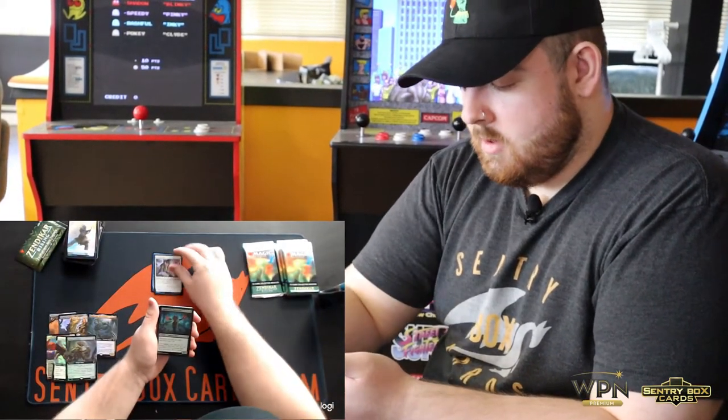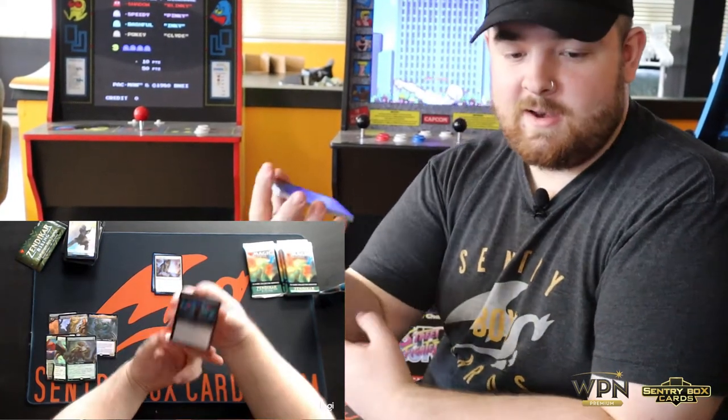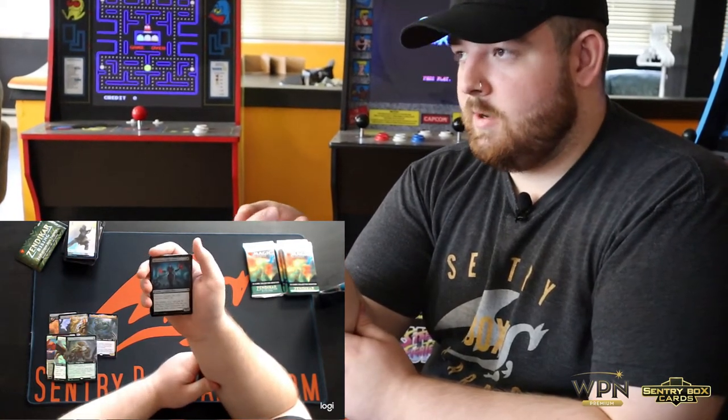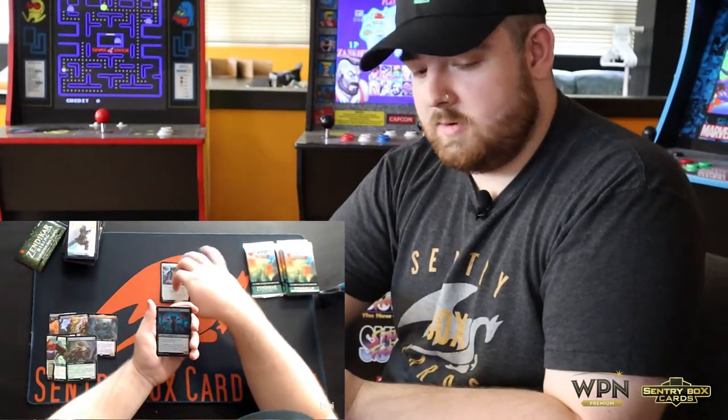Seafloor Stalker, Resolute Strike, Marauding Blight Priest. Big fan of this card in the pauper format. It's kind of weird — whenever you gain life, each opponent loses one life. However, it combos when you're comboing off with Weather the Storm. It gives you a way to kind of build your own Tendrils of Agony, Grapeshot-type deal. It's a little trickier to pull off, but gives you a way to actually win without just gaining life in the pauper storm decks.